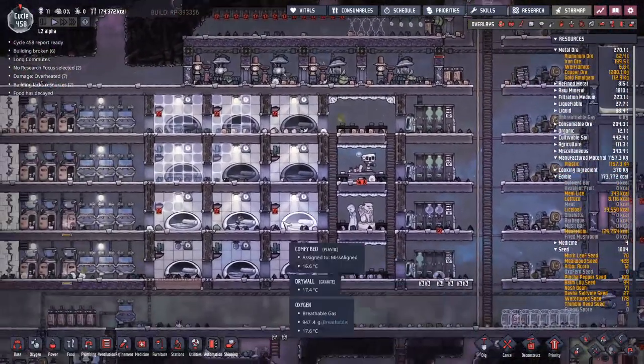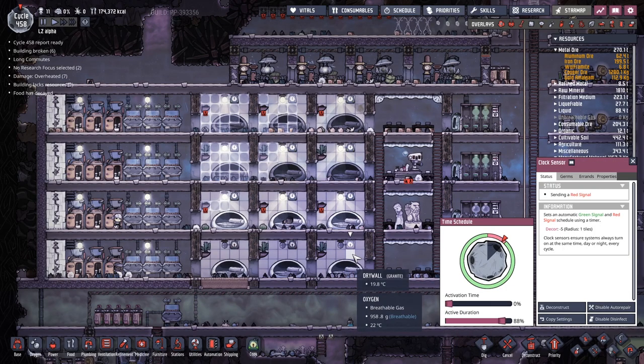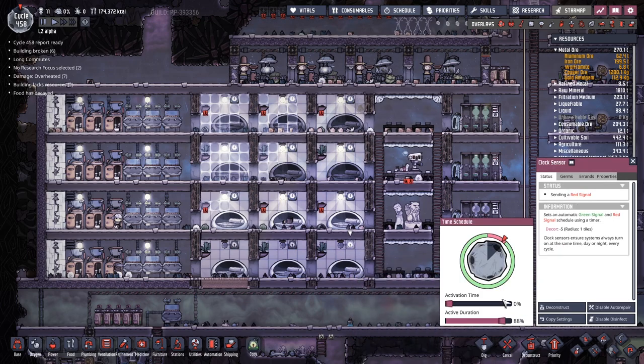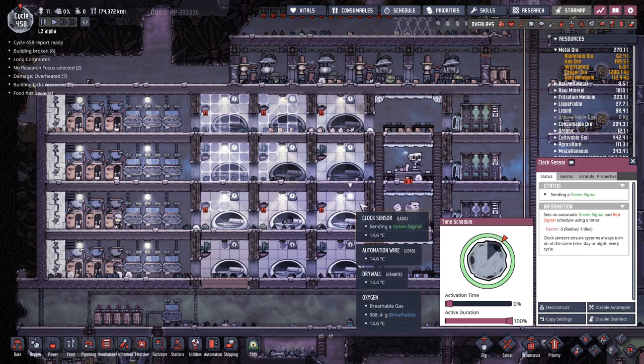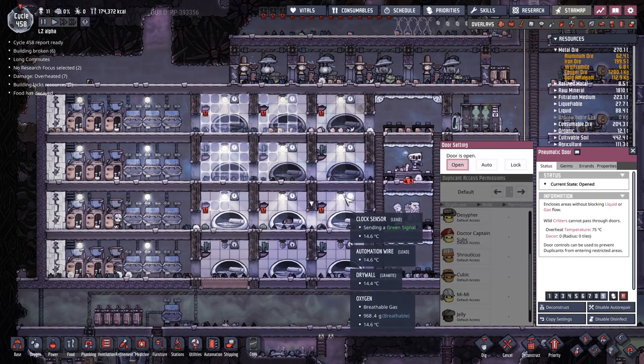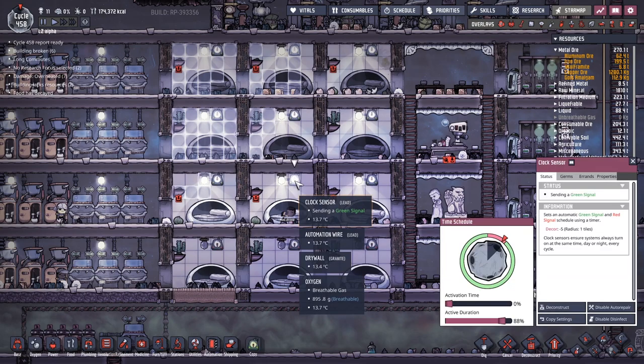I really did want these turning off. Let's have a look at what we've got set up over here. Activation time 0% with 80% down there - let's set these up to being the same. So 88% - okay, that's what we want here. Why hasn't that light turned off yet? Sending red signal - disabled by automation. Descending green signal - you shouldn't be. Let's swing that back and forth. Oh, because I paused the game.